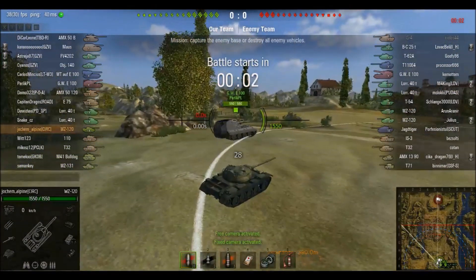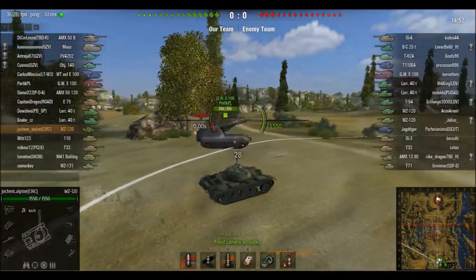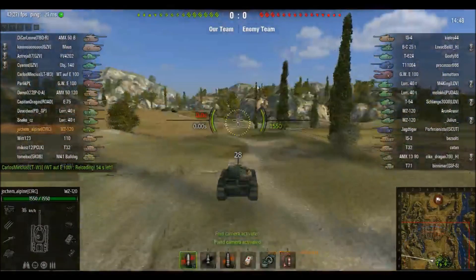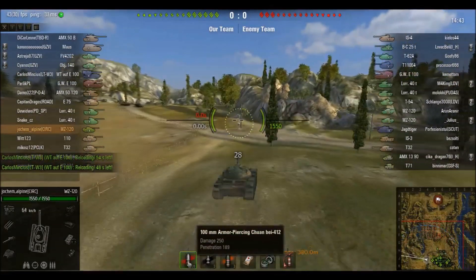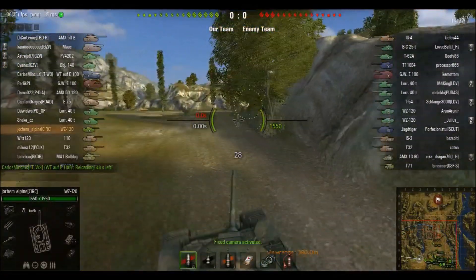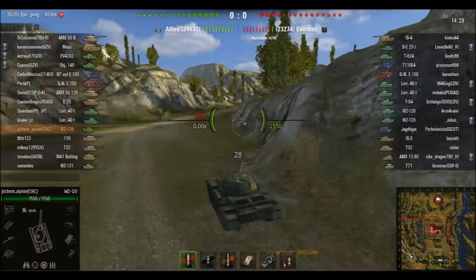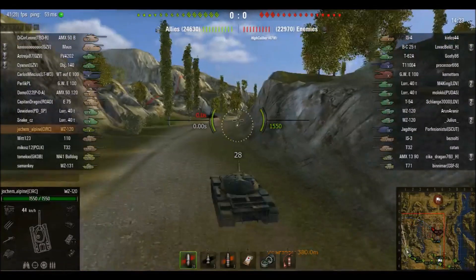Tier 10 battle, not too many tier 10s — only 5 or 6 — and 6 on his team, fortunately. In this game he's driving a stock WZ120 pretty much. Not really the stock gun; it's the second 100 build upgrade: 189 pen, 250 alpha. About 0.38 accuracy and 2.5 second aim time. So it's not a brilliant gun. On the WZ132, the tier 8 scout, it's fantastic — but a tier higher, 190 pen at tier 9 is not that good.